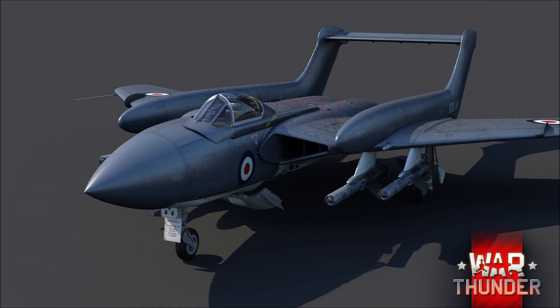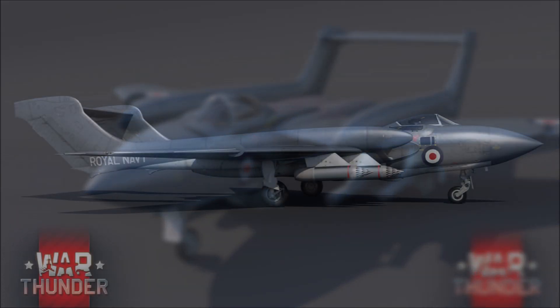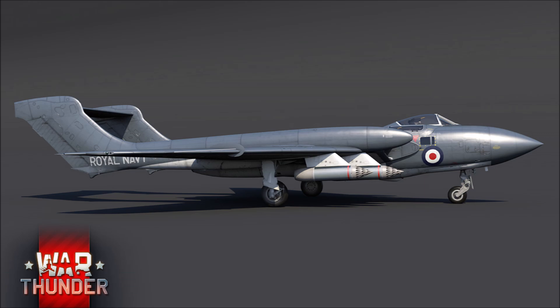So again, the Sea Vixen FAW-2 is a British Rank 5 Premium. It has loads of weapons like Red Top and Firestreak air-to-air missiles, Snap Rockets, and bombs. You can have four or 500-pound bombs or two 1,000-pound bombs, which is pretty typical of British planes around this era. And up to two AGM-12B Bullpups, which is something I was not expecting.